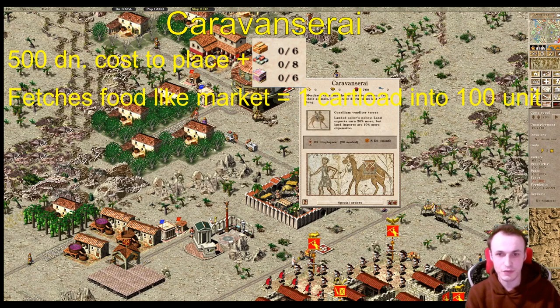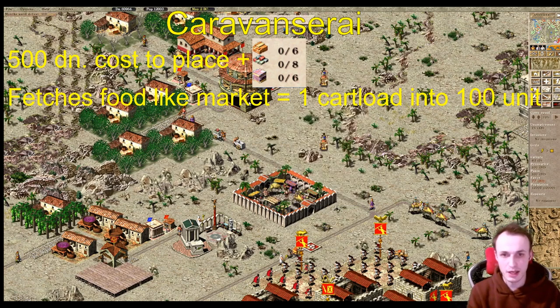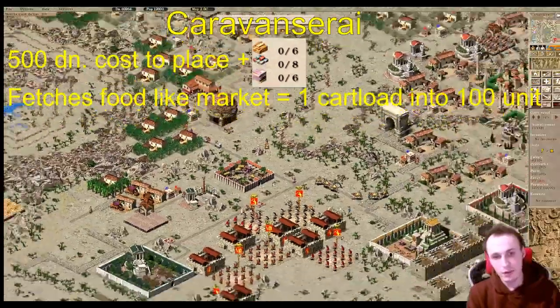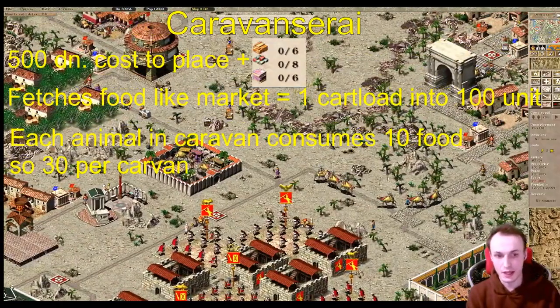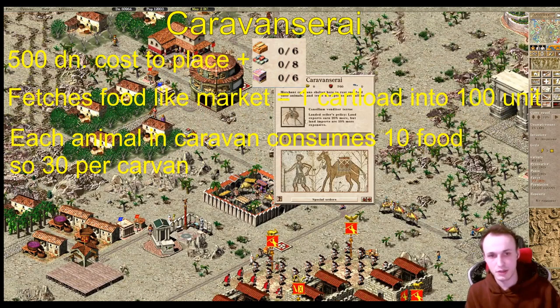The 760 fruit doesn't mean 760 fruit was produced from farms — each production structure like a farm produces 9.6 raw goods per year. The actual amount is 7.6, amplified by 100 when a market lady or caravanserai fetches food from a granary. So it's actually 24 fruit stored, not 2400 — think of it without the zeroes as the number of cart loads. For the caravanserai, for each animal from a caravan spawned on your map it consumes 10 pieces of food, and each caravan has three donkeys or camels, so it's 30 food per caravan.